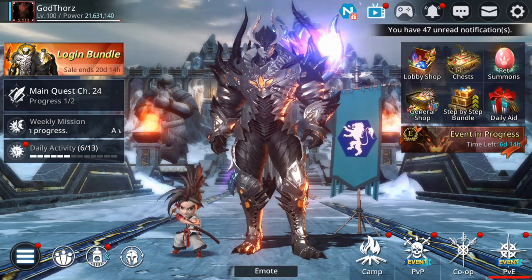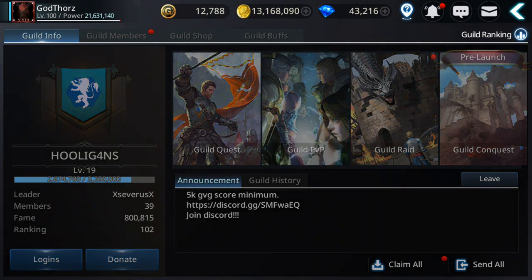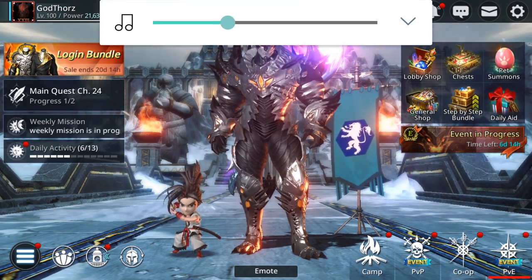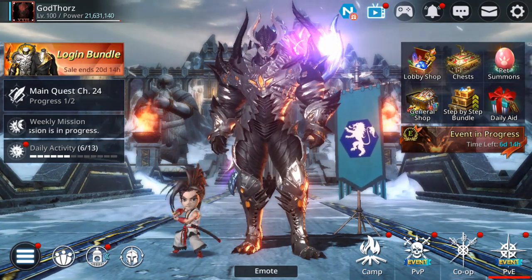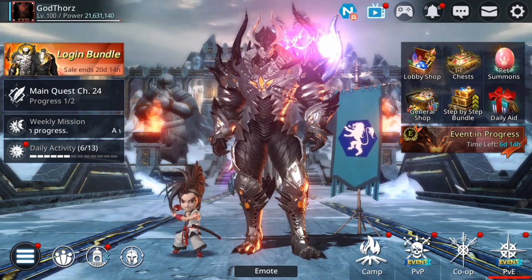Welcome back to a new Darkness Rises video. Today I'm gonna have some guides for the new event - we have a new event. Plus I'm gonna continue to fuse gear and morph. Hopefully I'll get something nice. I'm gonna do more fusion and morphing for my alts, because on my main I'm low on gold right now. So let's check the new events first before doing the fusions and morphing.